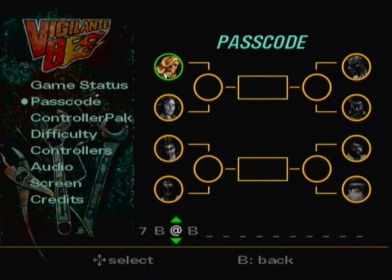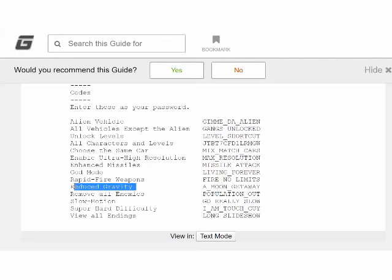You can save your progress on a memory card or with a password. There are a lot of hidden passwords you can look up online — ones that make the tires bigger or alter the gravity.